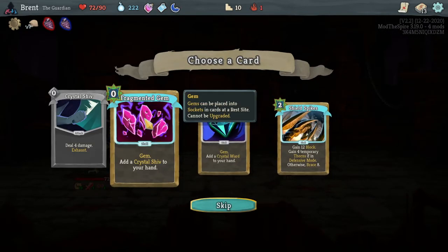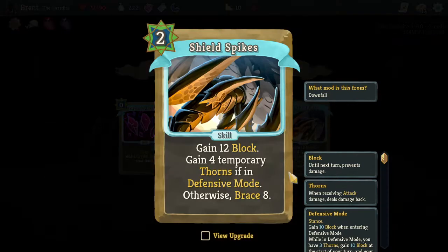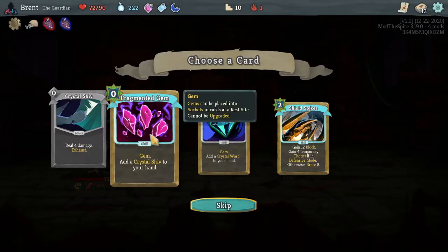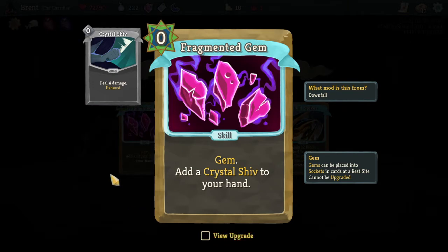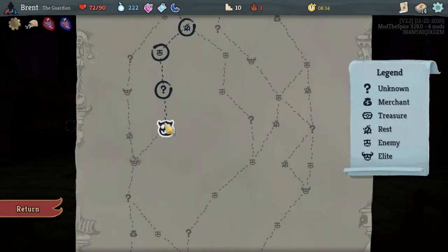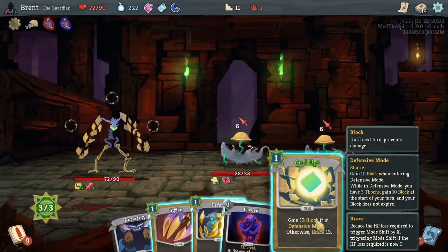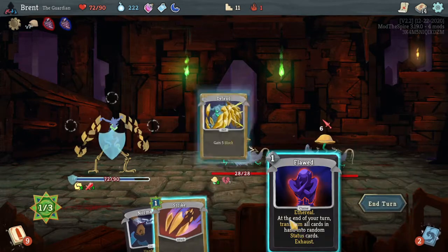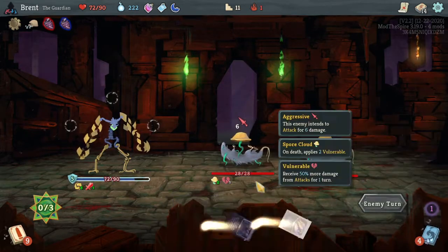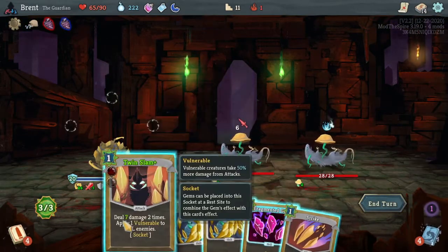Fragment of Gem - add a Crystal Shift to your hand. Shield Spikes - 12 damage and gain 4 temporary thorns if in defensive mode, otherwise Brace 8. It's hard to take these because you have to get down into defensive mode, which is hard. Fragmented Gems works better with the strength we have, plus if we put it into our Twin Strike it adds another strike to take advantage of the vulnerability we're adding. But I'm pretty hyper-aware currently that we are kind of lacking in defensive options.